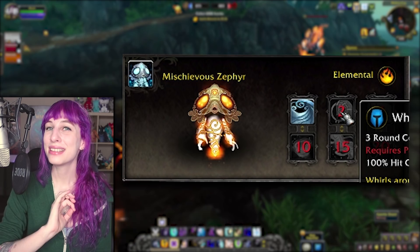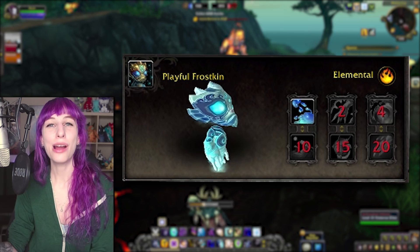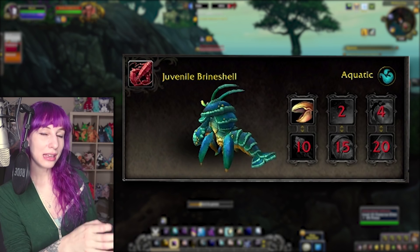Keeping to the Pandaria theme, which many of these pets are, we have the Giggling Flame, the Laughing Stoneskin, the Mischievous Zephyr, and the Playful Frostkin. These look a lot like many of the pets we got on the Timeless Isle, but now we have them in slightly new colors.